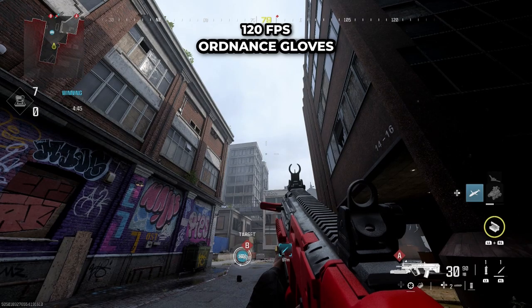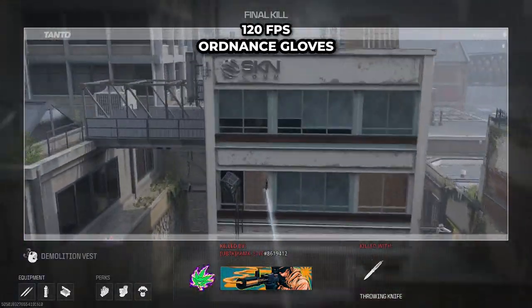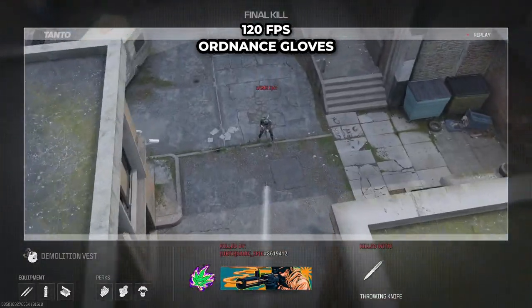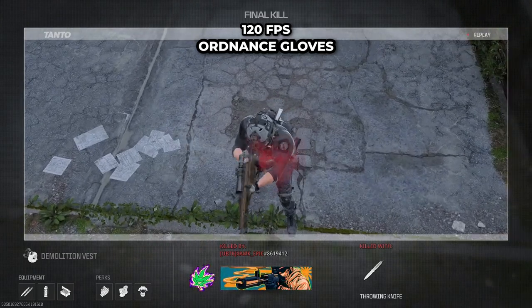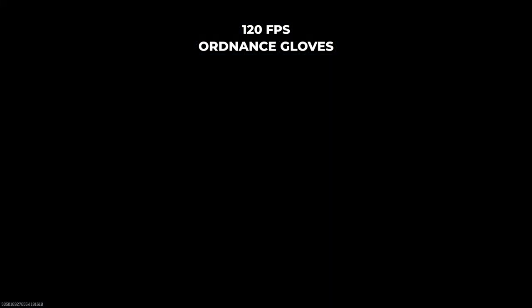For the first spot, you're going to spawn on this side of the map and then line the bottom part of your throw knife crosshair with the building in the distance. Throw anywhere around this area and it should bounce off the building and take anyone running off the spawn to the other side.